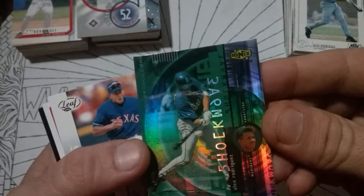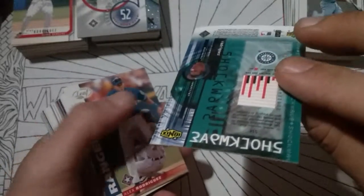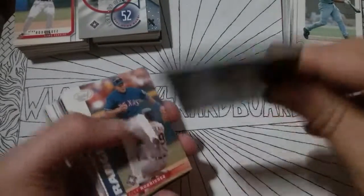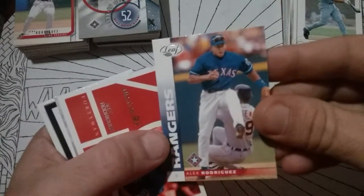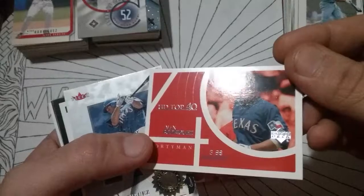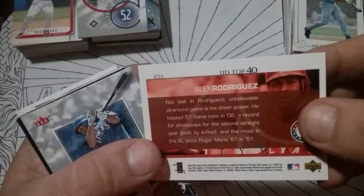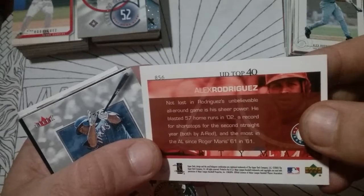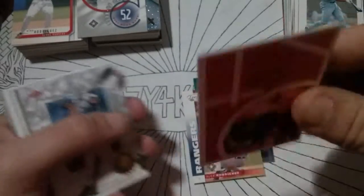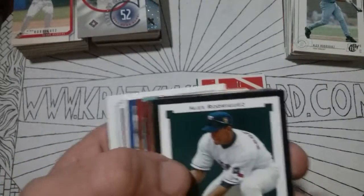Here's a Shockwave Ionics Upper Deck — absolutely my favorite set ever. And there's a Leaf. Upper Deck Top 40 — does it say where he ranked in the top 40? Nope. Card number 856 in the series though. That one's got a little rash on it — we'll chuck that in the garbage.